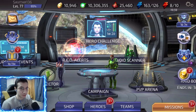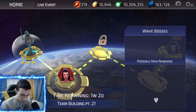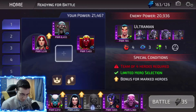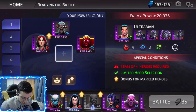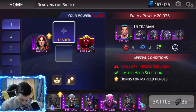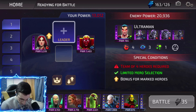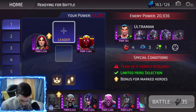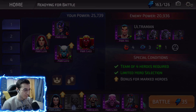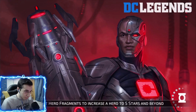Welcome back to another DC Legends video. Today we're gonna do the Superwoman challenge, we have four or five fights left. We're gonna try to do it without Black Flash because with Black Flash it's like autofight - it's over. We're gonna use Huntress and Bliss, then Red Tornado and Lady Shiva as our team, and see how this goes.